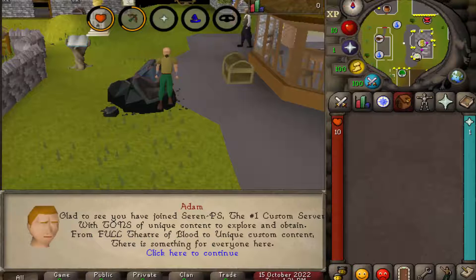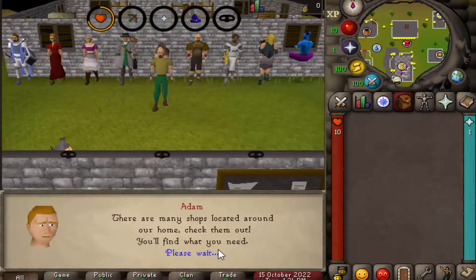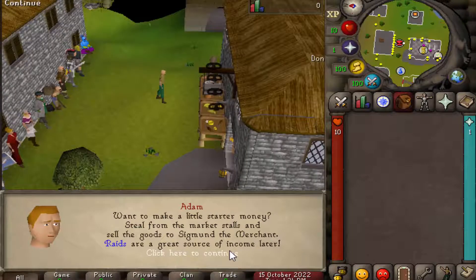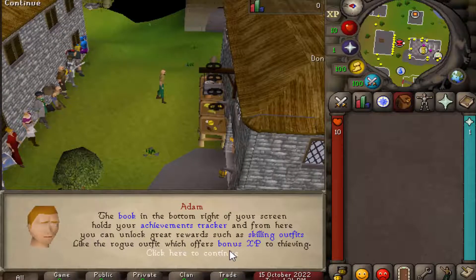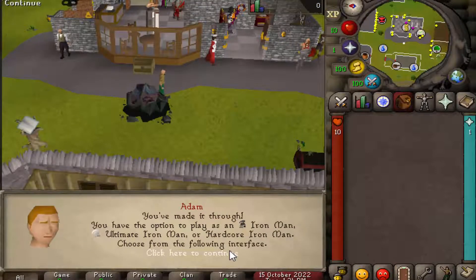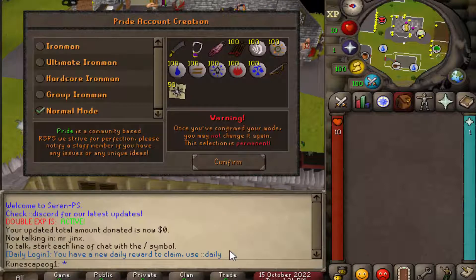Here I've just made a brand new account. When you first log in you're gonna want to click continue - it's gonna show you a bit of a tour around the server. This is extremely useful because especially if you're a brand new player, you're gonna want to know where everything is located. It's gonna show you all the minigames that they offer, all the shops, and at the very end it's gonna bring you to this interface.